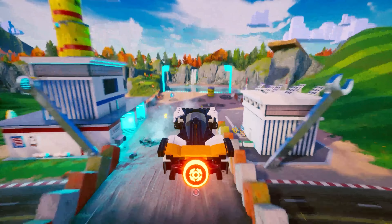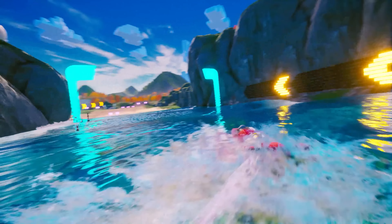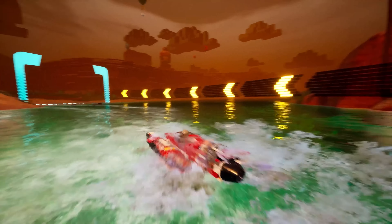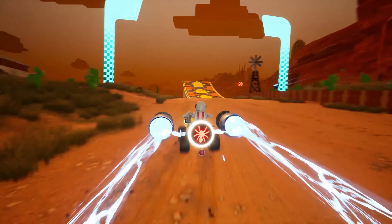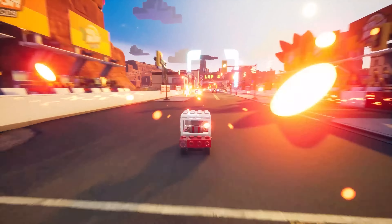But for me, the most fun aspect of LEGO 2K Drive was that three-vehicle hook. When you hit the water, you feel like you're playing Hydro Thunder, which perhaps not coincidentally, 2K Drive creative director Brian Silva worked on. Off-road, your traction eases up and you can go for big jumps and drifts, and when you're on the streets, speed and handbrake turns become the focus.